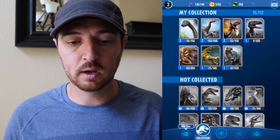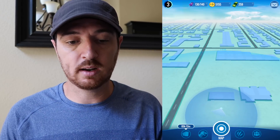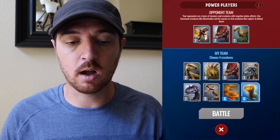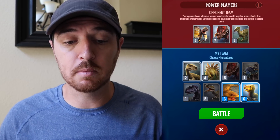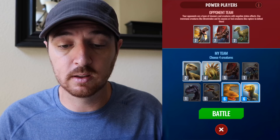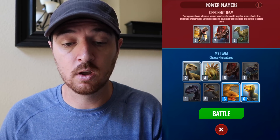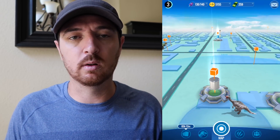One thing I do want to bring to attention is this actual strike tower is a different themed strike tower. This one is Power Players, and so if you read the description below it, it says: Your opponents are a team of stunners and creatures with negative status effects. Use immune creatures like the Metrodon and its cousins or fast creatures like raptors to defeat. So it kind of helps you out and lets you know what it is that you should be bringing into this strike tower.